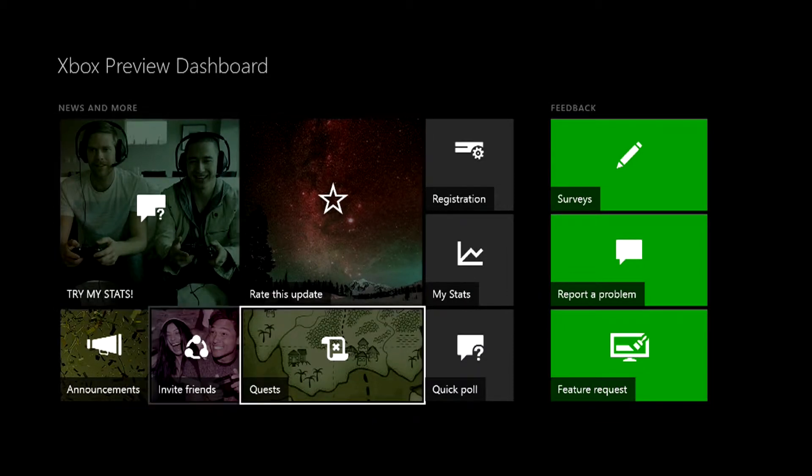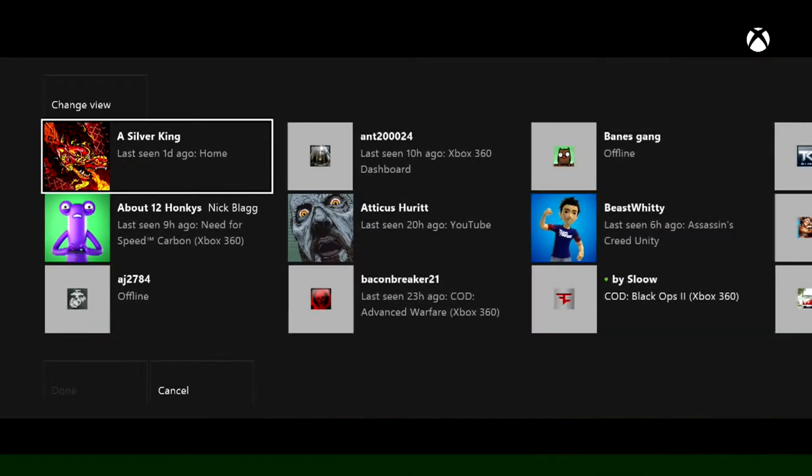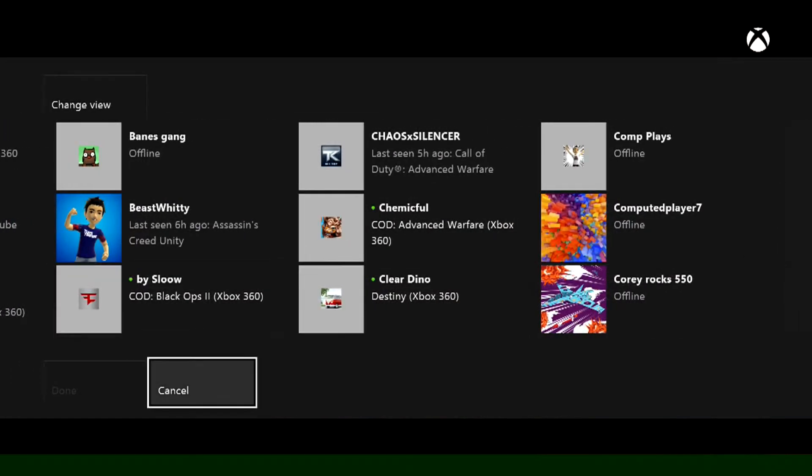So basically, tell your friend to go on the app Xbox Preview Dashboard. It should pull up to a screen where you click invite friends, wait for it to load up, and then just click their name and then done.